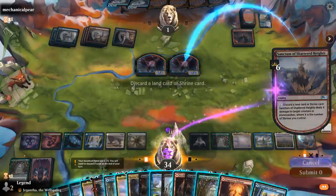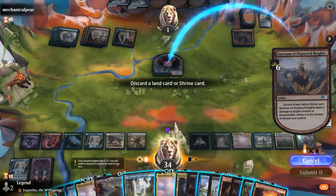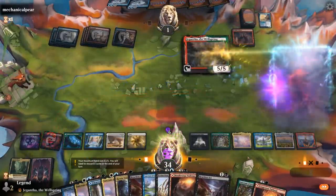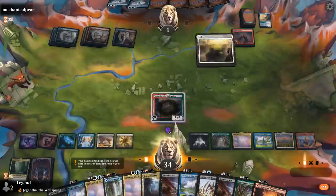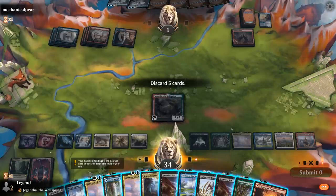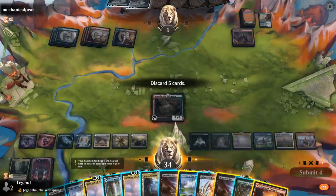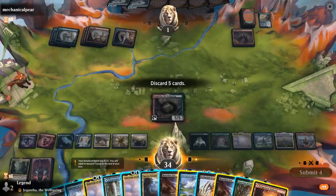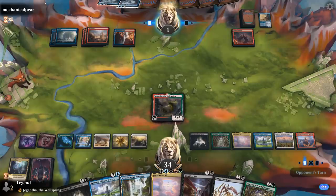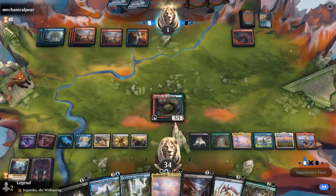We draw more cards just in case and having backup copies of Sanctums could be useful if they have a way to get rid of them all. We cast Extinction Event and discard down to hand size. We run out Jegantha and that should suffice. We discard a bunch — one Sanctum of All can go, one Calm Waters, one Heartless Act — keeping Stonefangs. They don't even have the mana to cast Ugin so it's going to be difficult for them to come back.